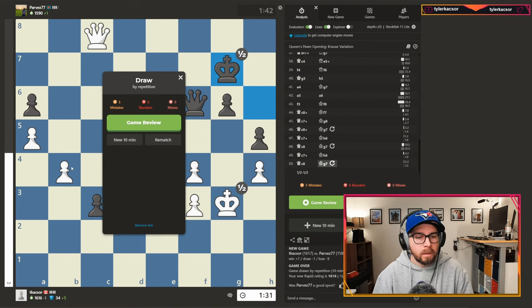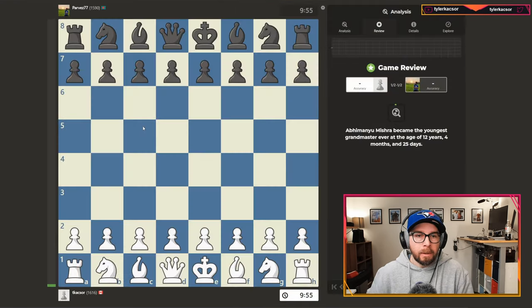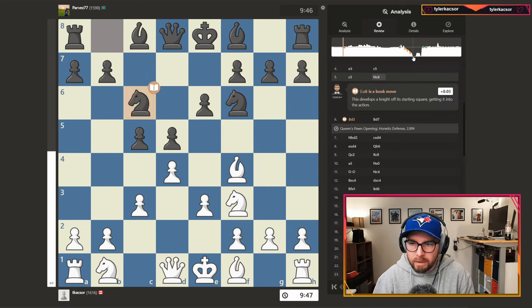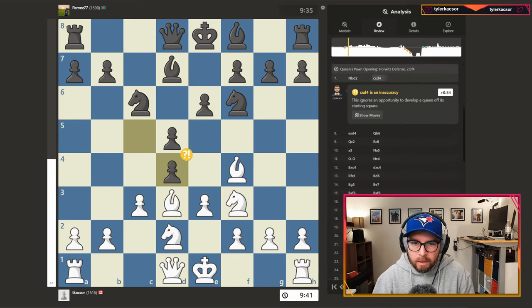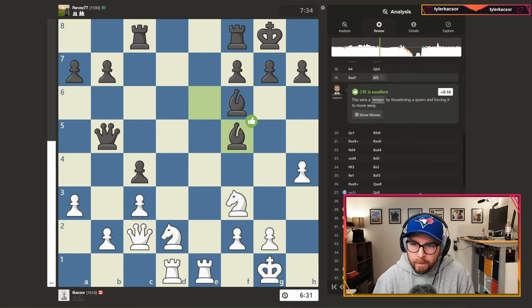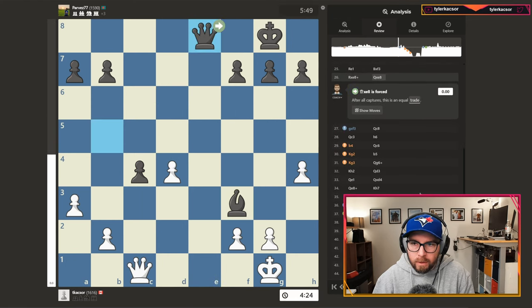I feel like we could have had some sort of chance through there, but honestly with the amount of mistakes we've been making as of late, I'll take it. So 81.6 versus 81.2 - you can see we definitely gave it up. Had a decent position at one point.